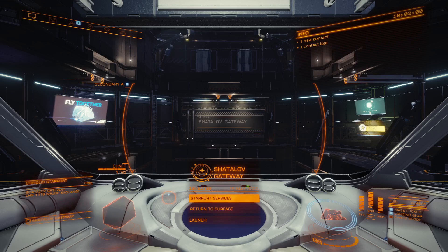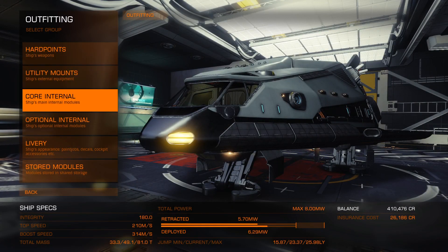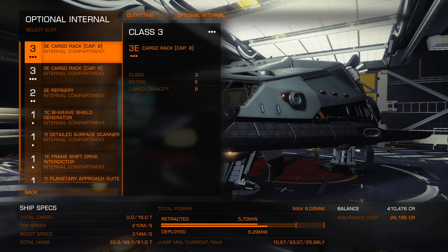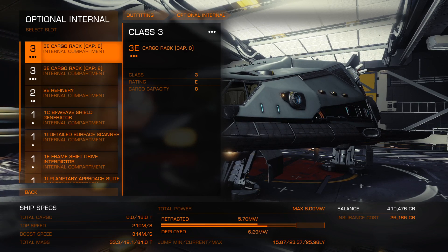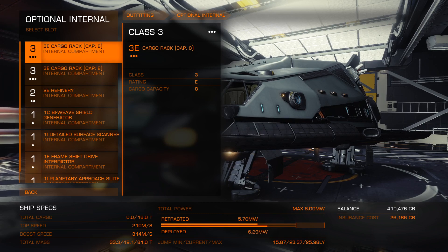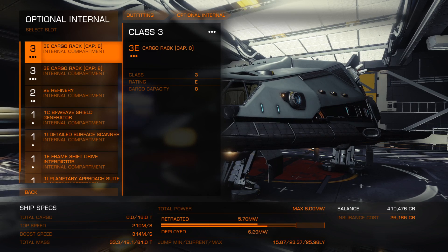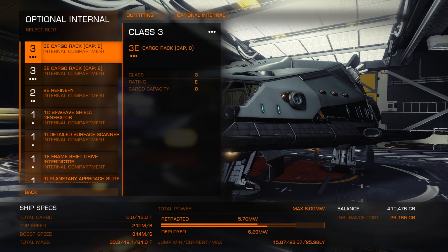Once you're there and you find a decent system, go into the outfitting menu. I'm going to start with the internals. Now this ship was equipped for mining previously, so I have a number of items here related to mining — they're not going to be any use to us if we're going to be doing trading. Our largest slots in this ship are two class 3 slots for cargo, so I'm going to keep those and get rid of some of the other stuff. We're going to try and maximize our cargo space, and also look at ways to reduce the weight and maybe increase our jump range.